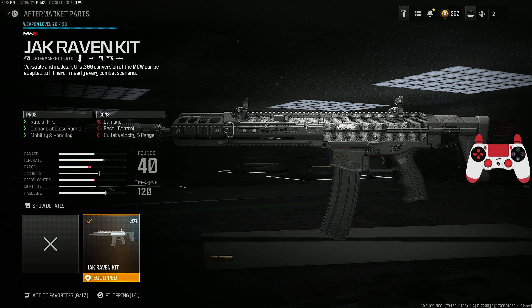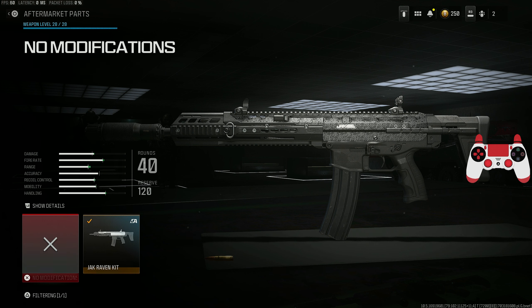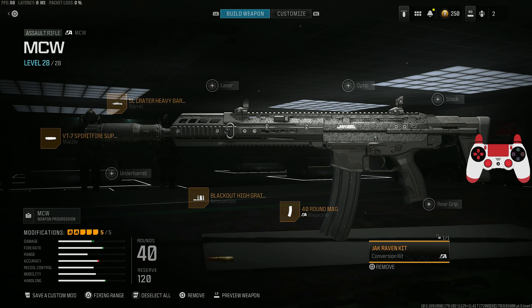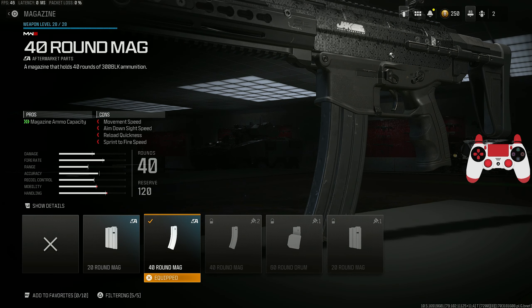So obviously you want to throw on the conversion kit for the MCW — it's called the Jack Raven Kit. It's a versatile module; with this 300 conversion the MCW can be adapted to hit harder in nearly every combat scenario. It boosts the fire rate, boosts the damage at close range, and boosts the mobility and handling, basically making it into an SMG but it's also still an AR as well.